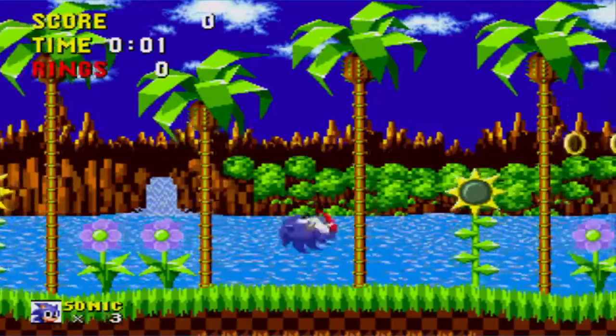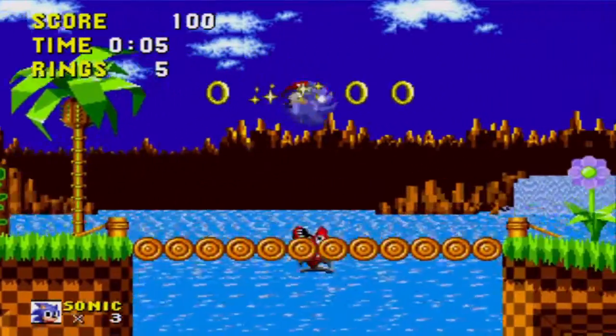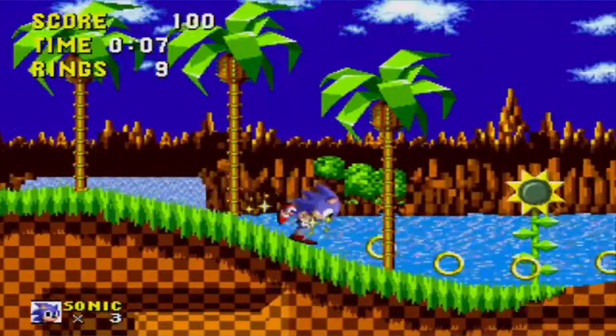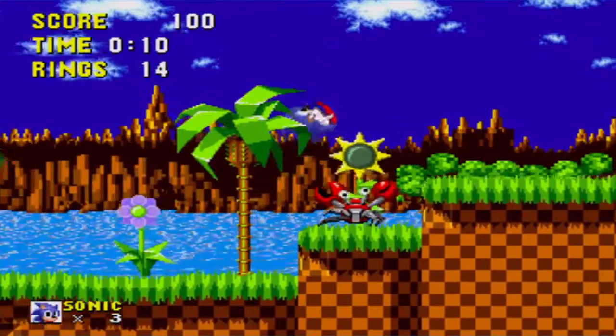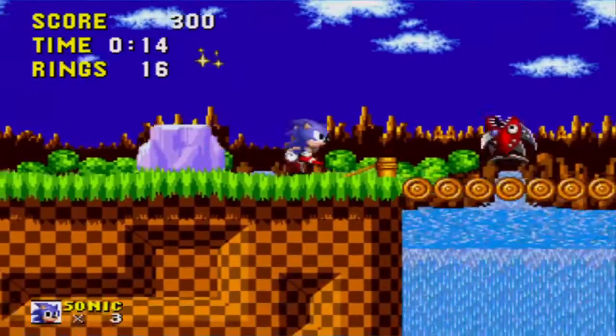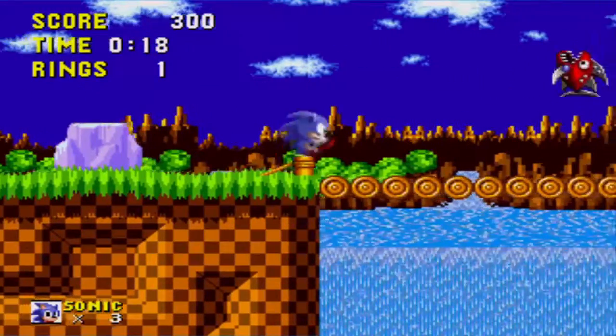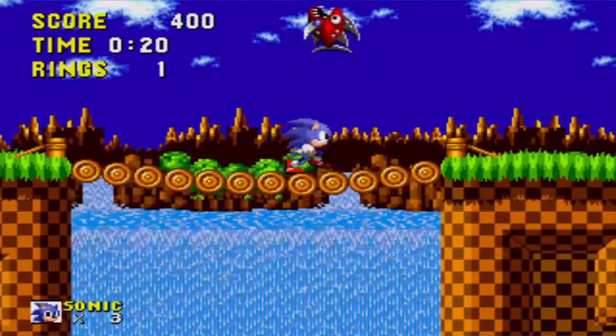Sonic begins his adventure in the Green Hill Zone. As Sonic sprints through the zone, free your friends by jumping on enemy robots with either the A, B, or C buttons. Robot enemies aren't defenseless — a single attack can kill Sonic if you're not cautious. Collecting rings allows Sonic to withstand attacks, but when you're hit, you'll lose all the rings you're holding.